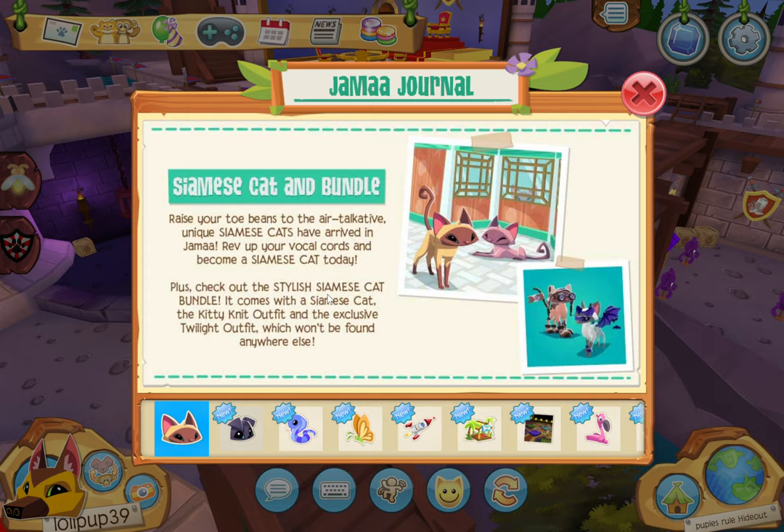Today we have a new update. What is our new cat gonna be? A Siamese! Oh my god, that looks so cool — I need it! Unique Siamese cats have arrived in Animal Jam. Rev up your vocal cords and become a Siamese cat today. Check out the stylish Siamese cat bundle — it comes with a Siamese cat, the kitty net outfit, and the exclusive twilight outfit that won't be found anywhere else.